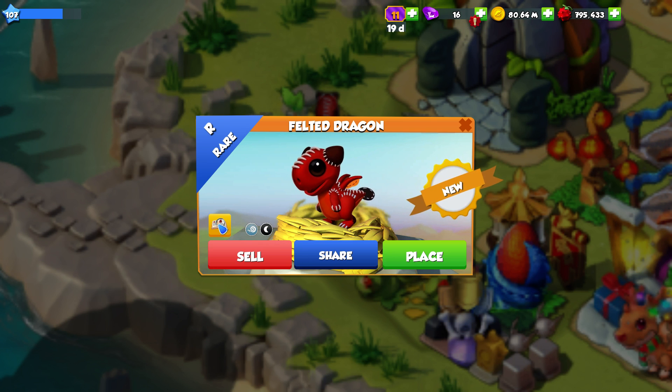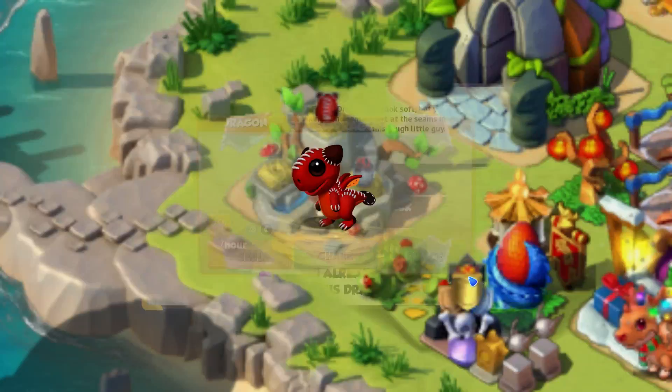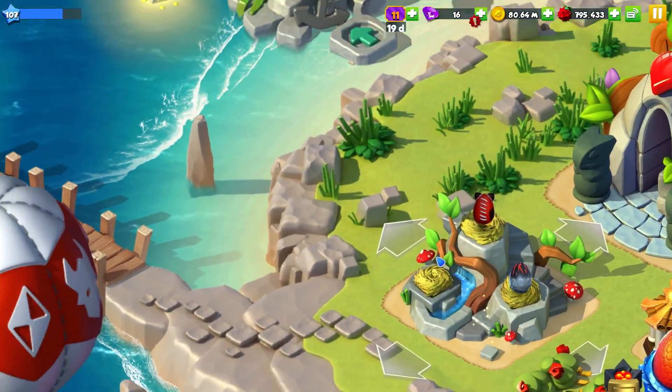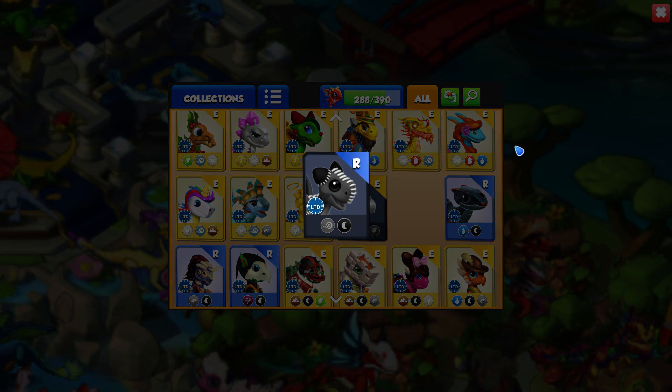He does kind of look a little bit scary but at the same time he looks so cuddly. The Felted Dragon may look soft, but you'll find it's the Vikings who come apart at the seams in battle when facing this tough little guy. I was literally just talking about how adorable he looked because he basically does just look like a soft toy.